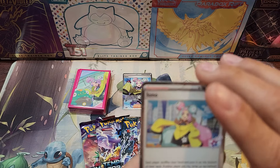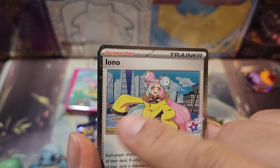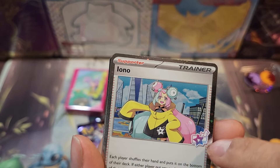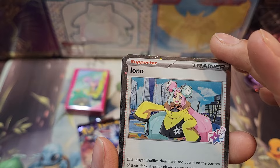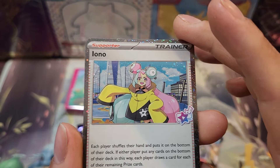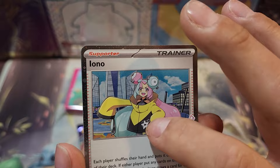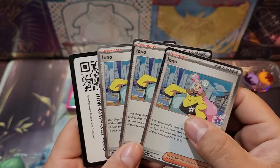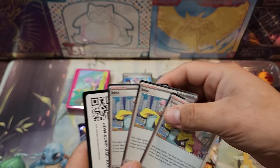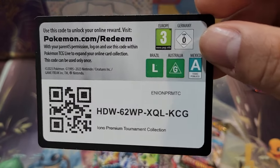And here are the other supporter cards, which is pretty cool. We get this kind of galaxy lining on the outside — pretty cool. And then we get this stamp, I guess it's like her symbol. We're going to get three of these. And there's the code card.